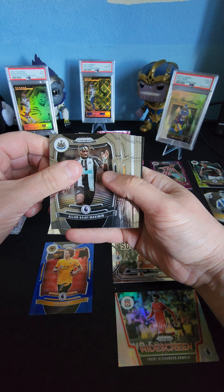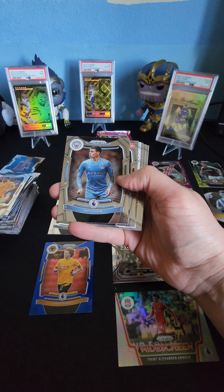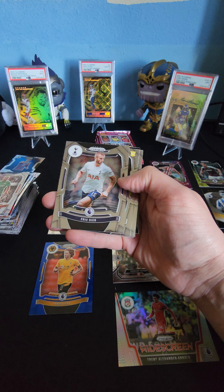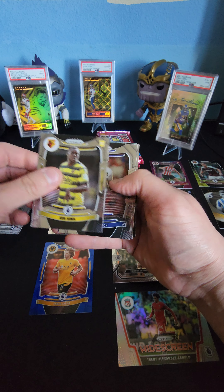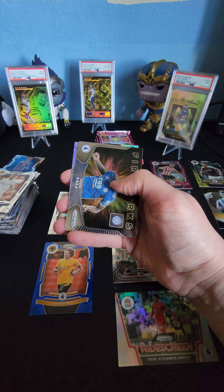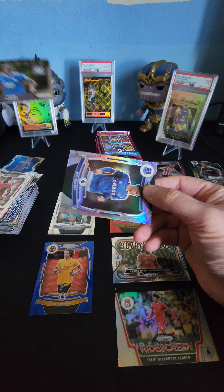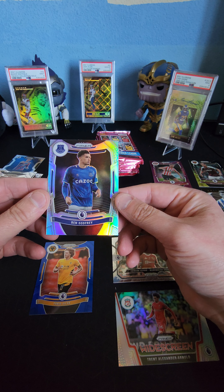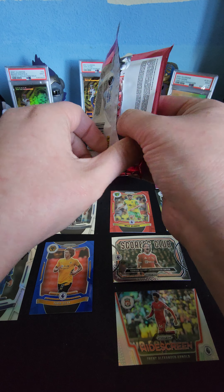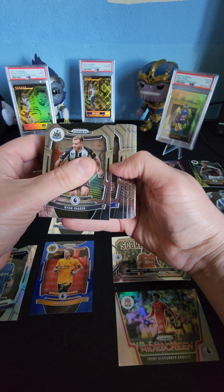Haven't seen any individually numbered cards yet. Allan Saint-Maximin, Andros Townsend, Max Kilman, Phil Foden, Ethan Pinnock — that's a rookie. Aaron Ramsdale, Eric Dier, Kinsima, Mateus Uribe, Paul Pogba — I know who Paul Pogba is. Fireworks — Patson Daka, that's cool, Leicester City — and a reflective Ben Godfrey. Four packs back, just moving along quick. Thought it'd be fun to open up some soccer. I saw a Cristiano Ronaldo in there — Ryan Fraser, Demarai Gray, Adam Traore.